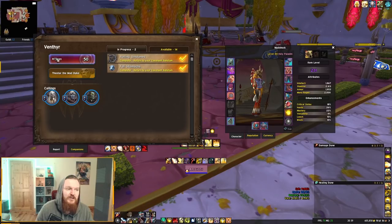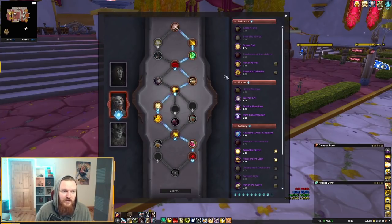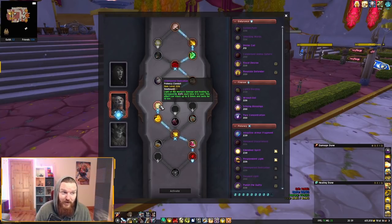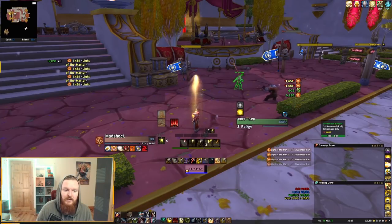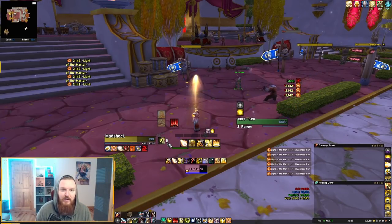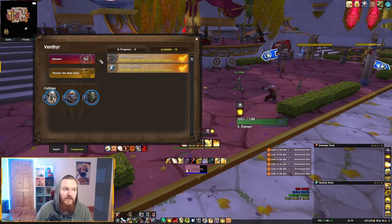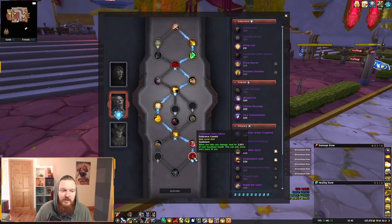You're going to need a specific conduit — it is extremely mandatory to make this build work. You'll most likely be running Venthyr, as mentioned. The big mandatory potency conduit is Untempered Dedication: Light of the Martyr's damage and healing are increased by a certain amount each time it's cast, stacking up to five times and lasting 15 seconds. You can see the stacks building to five — the maximum — and we'll talk about not dropping these stacks. This is one of the main reasons the build is so potent.